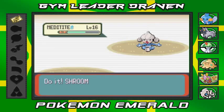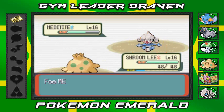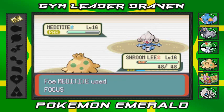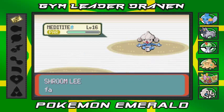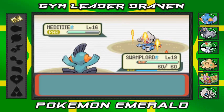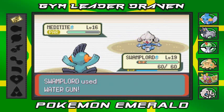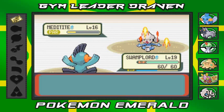You know what, let's go with Shroomish — I've got the perfect strategy for this. Stun Spore! I'm gonna paralyze you right now. But at this point its Focus Punch is unstoppable and it makes my Pokemon faint. Switching to Swamplord — I'm going to keep hitting with Water Gun every single time. You can tighten your focus all you want — Water Gun attack!